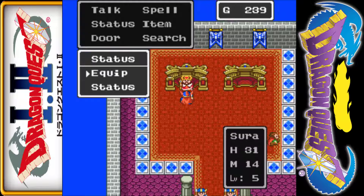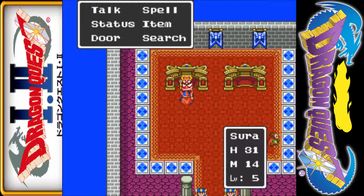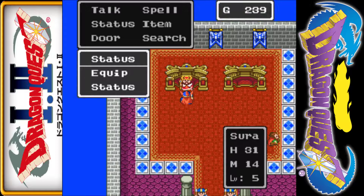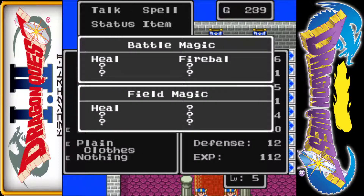Just to show, if I click spell here, it will only show me the spells I can cast in the field — it doesn't include the spells I cast in battle. So spell doesn't show you a full spell list, just what you can cast out in the field. Status, however — you can see I'm still wearing the club and playing clothes, we will change that in a second. But I have not just a heal spell, but a fireball spell, which is a basic attack spell. Not great, but it's really good at the beginning — a little less useful later on, though.